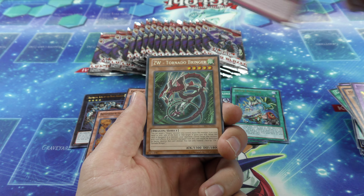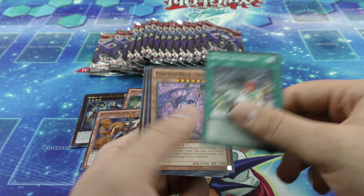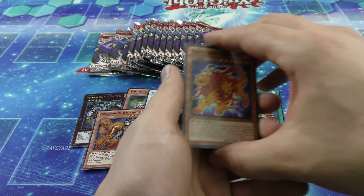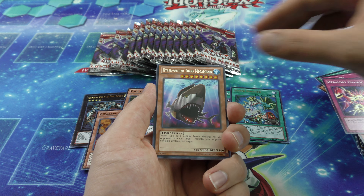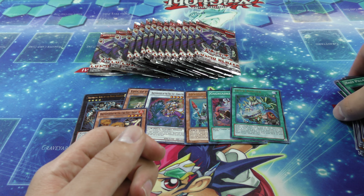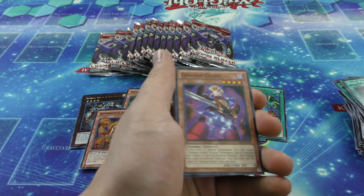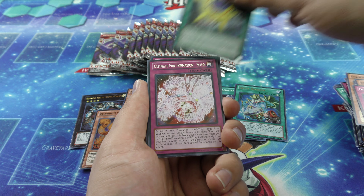My cheeks are getting sore from smiling so much. Dang it — okay, it's okay. We still have enough packs. Wait — we can't pull 23, but we can still pull 22? We're on such a hot streak there. Come on! Dang it! We pulled so many foils in a row — seven holos in a row. Come on, let's keep that luck going.